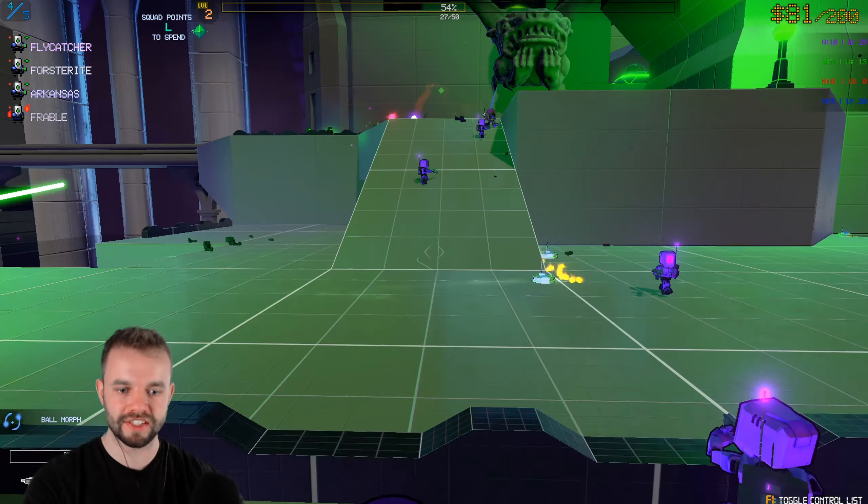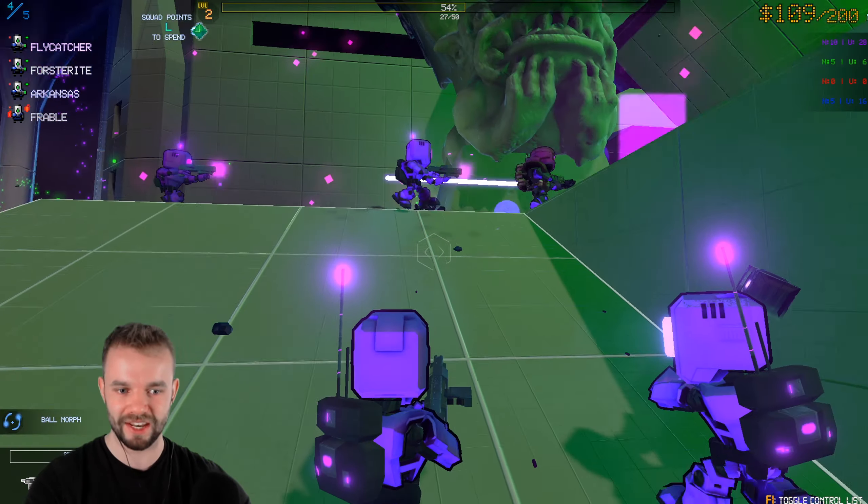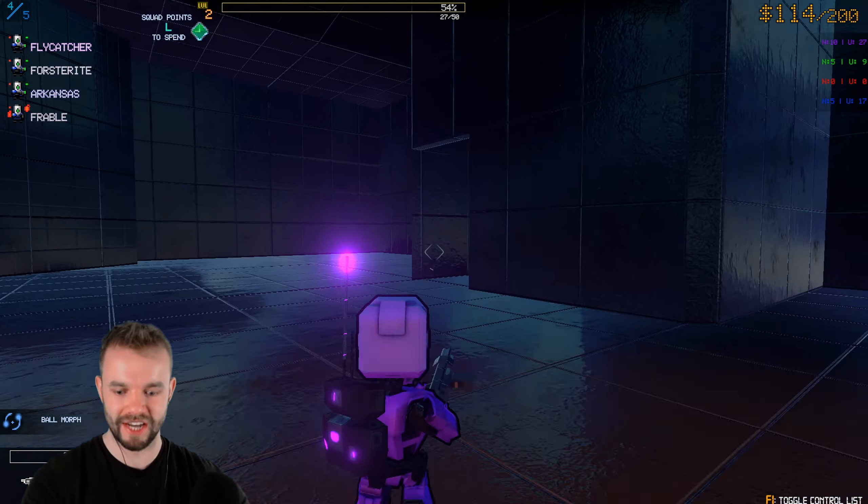We've got two fortress bases using the strategy of Rush B. And watch this — this is how you invade the enemy's base. You see the speed I just got there? We basically just teleported into their base. We're going to rush the next base. They've got armored barracks — I didn't see that coming.